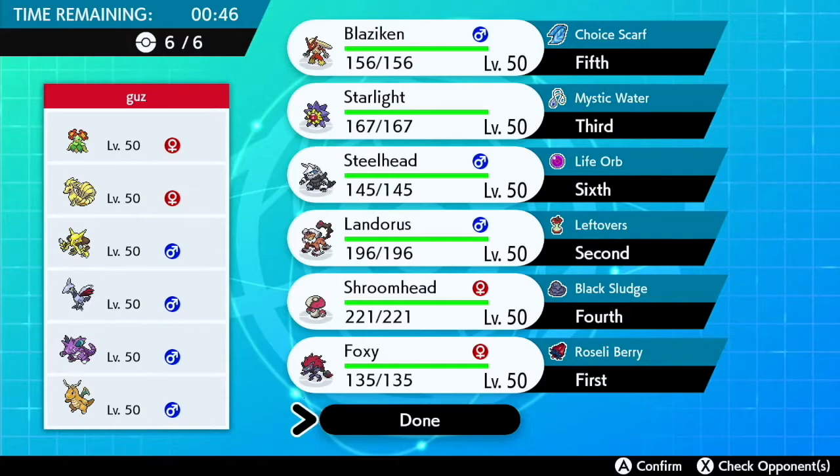Defensive Landorus is what we're going to be using. Then fifth, we have Shroom Head — this Pokemon is amazing. I have two different Amoonguss: one is Pyramidia and the other is Shroom Head, and this one is especially defensive. Last but not least, the Pokemon I'm going to start with is Foxy the Zoroark — why not? Because we get to fool my opponent. Alright, let's jump right into the battle!